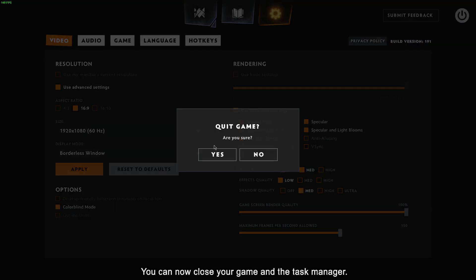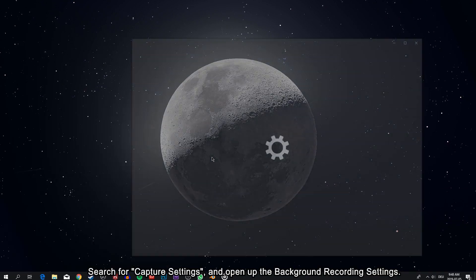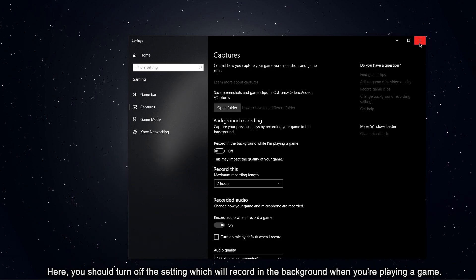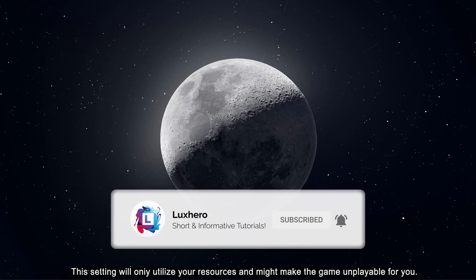You can now close your game and the Task Manager. Search for Capture Settings and open up the Background Recording Settings. Here, you should turn off the setting which records in the background when you are playing a game, as this will only utilize your resources and might make the game unplayable for you.